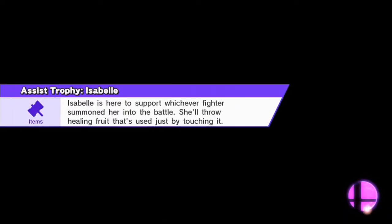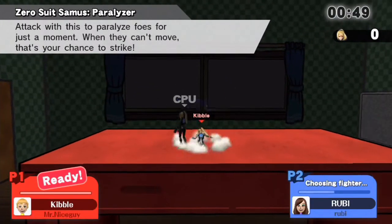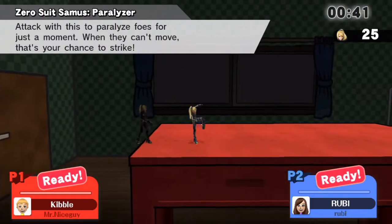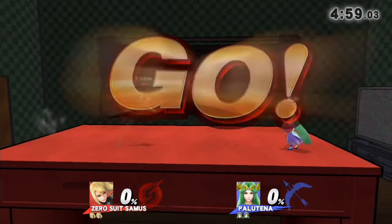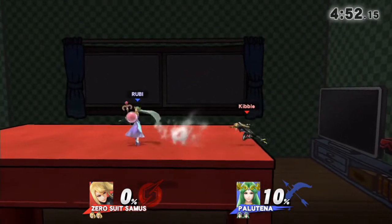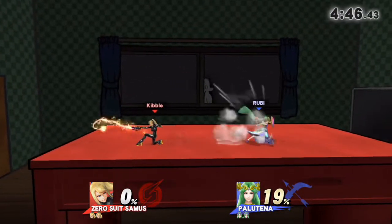Some of you may be like, oh, you used to use Zero Suit all the time. Yes, when the game first came out, Zero Suit was one of my mains, but I don't really use her anymore. I recently was watching a lot of Nairo's streams. If you don't know who Nairo is, he is a competitive Smash player and he is a Zero Suit Samus main, a Robin main, a Dark Pit and Pit main, and a Zelda main. I was watching him use a lot of Zero Suit, so I just wanted to play her again because he's really good at her — he's like the best Zero Suit there is.